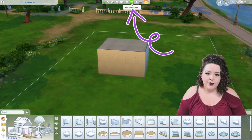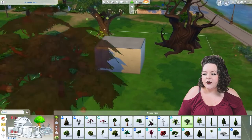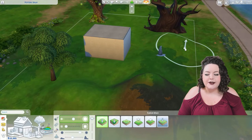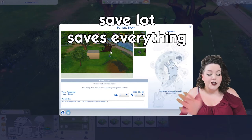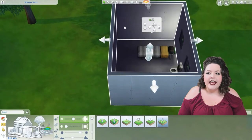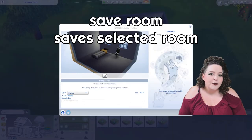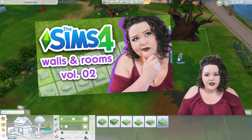Next we have Save to My Library — a pretty interesting tool. You can save the entire lot by clicking Save Lot, which uploads your landscaping and everything on your house as you see it to the gallery. You can also distinguish rooms by clicking on a particular room — it'll highlight in a white border — then click Save to Library and Save Room to upload individual rooms. This is actually a really interesting way to upload apartments from City Living onto the gallery, since it's not really a lot, but you can kind of cheat the system. We'll get into that more in the next video on walls and rooms.